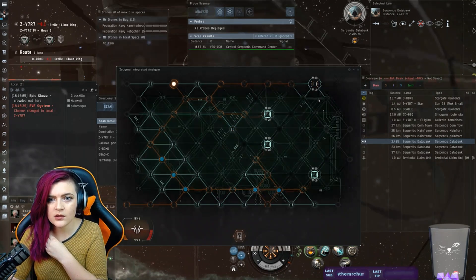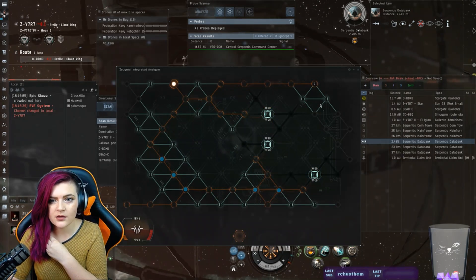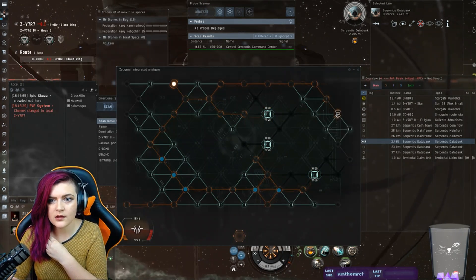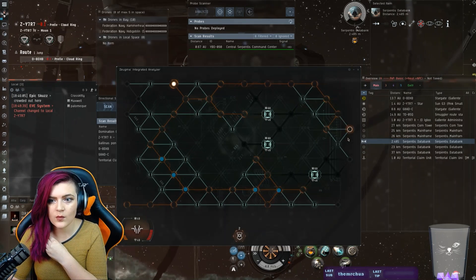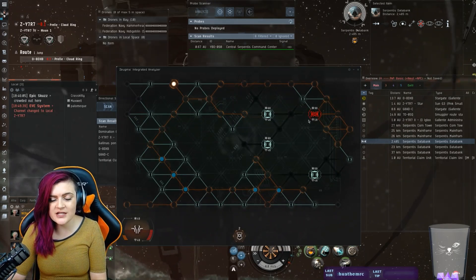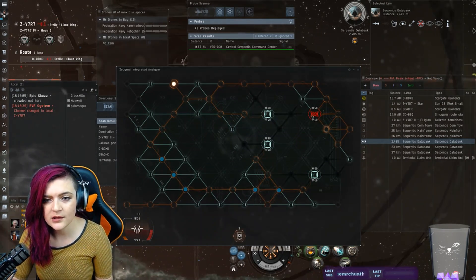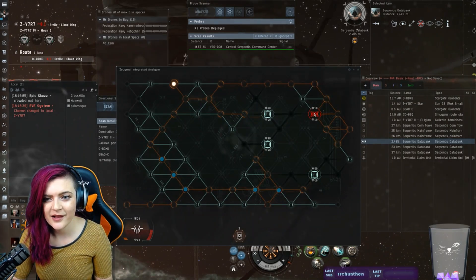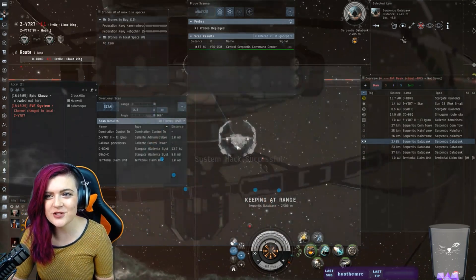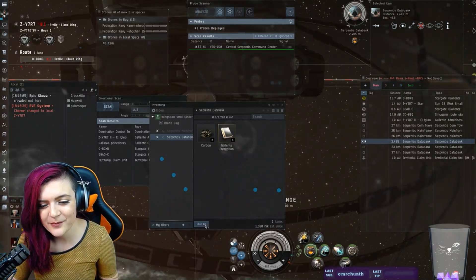There's the core. We have 40 health and we do 40 damage; it has 90 health and does 10 damage. One, two, three — that was a close call but we got it. Made some poor choices and it was for 1.5 million.